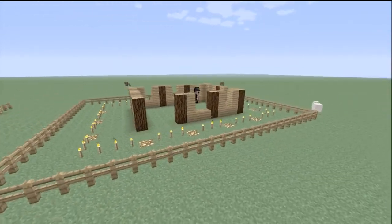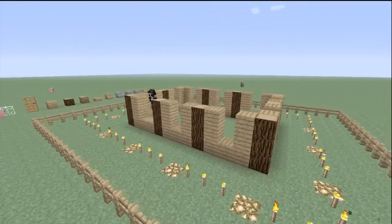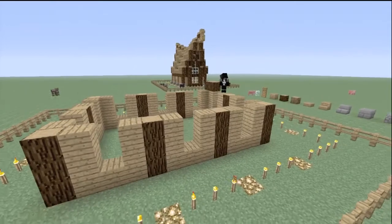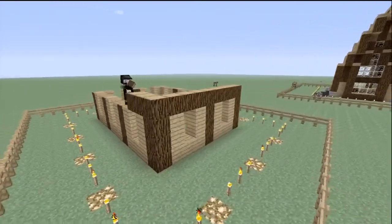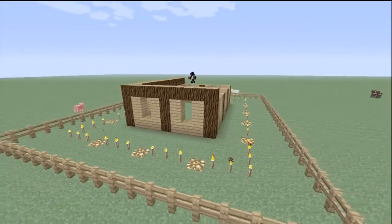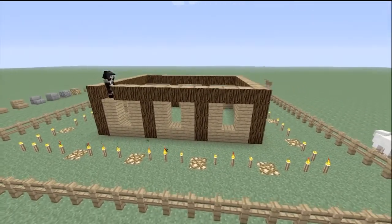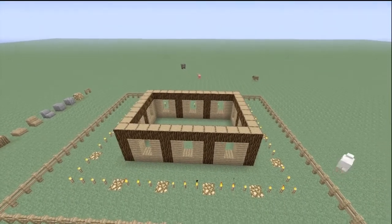This is the top going around the whole perimeter — this is the dark wood. Before we get any further, we're going to get in and do the floor.